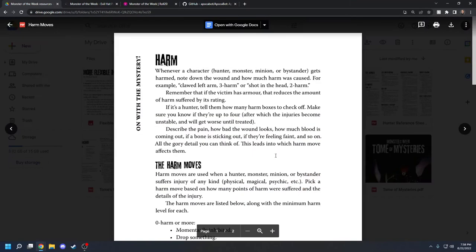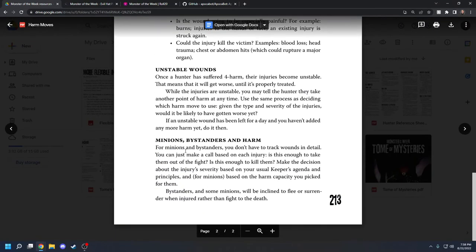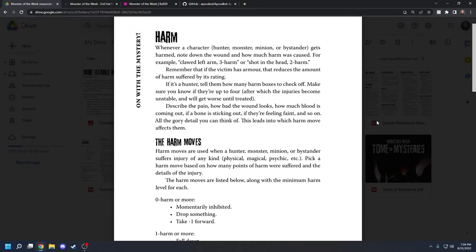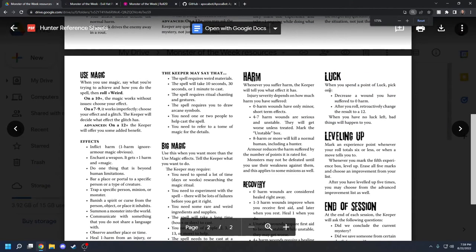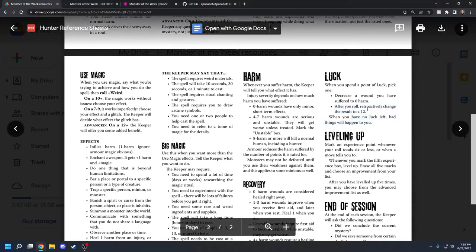Not every minion is going to have eight harm capacity — some minions and monsters have more harm, some have less. That's something you can see in the Tome of Mysteries or in the starter mysteries in the core rulebook. And then you have luck. Luck is one of those things that's also kind of house-ruled a lot. Whenever you spend a point of luck, you can decrease a wound you've suffered to zero harm, or retroactively change the result of a roll to a 12. Luck is very powerful, and when you have no luck left, bad things will happen to you.